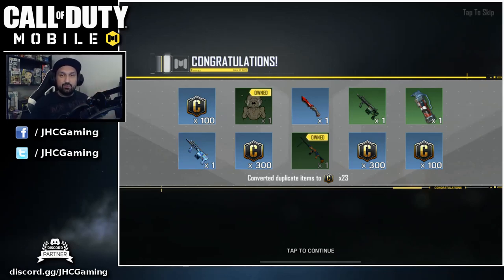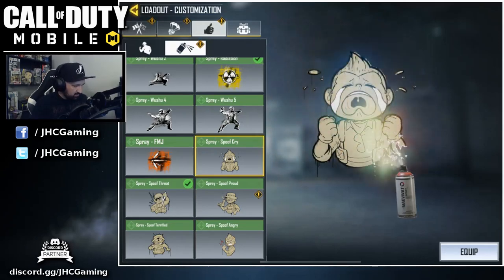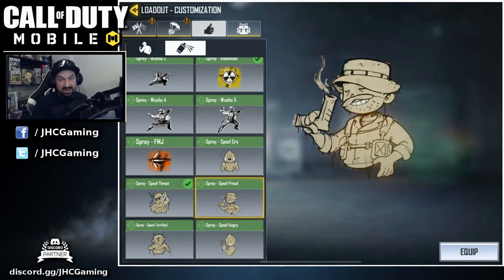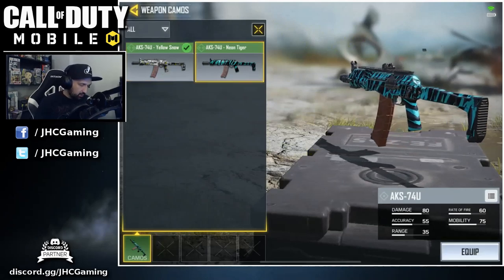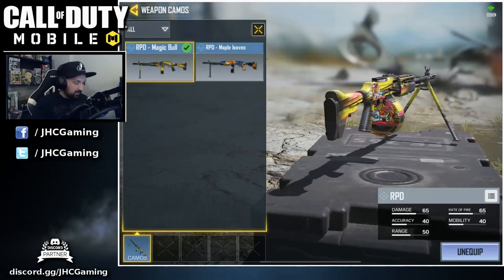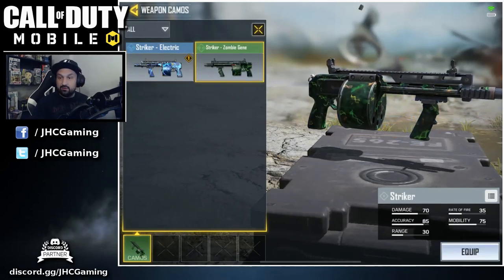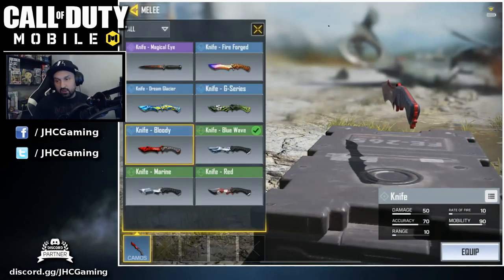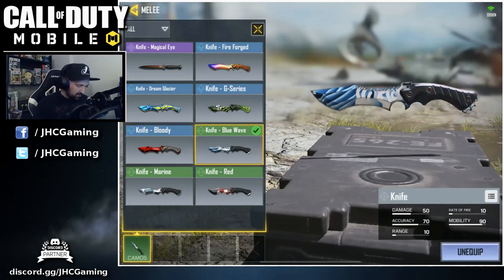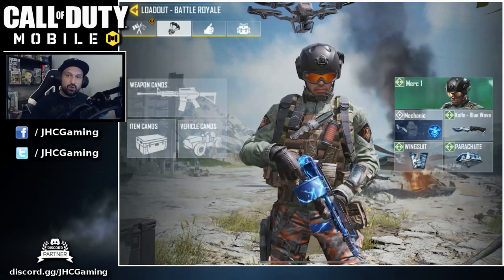We're gonna use the Striker for sure — it's gonna be my new Striker battle royale skin. Today I got a few new sprays: the Spoof Cry and the Spoof Proud. I don't really ever use sprays in this game. For battle royale weapon skins, I got a new one for the AKS — I used to go with the Yellow Snow but now I'll go Neon Tiger. I got the new maple leaves RPD but I still prefer the magic bull because it's just so beautiful. The Striker — I used to have no Striker skin and I finally got one: the electric Striker.